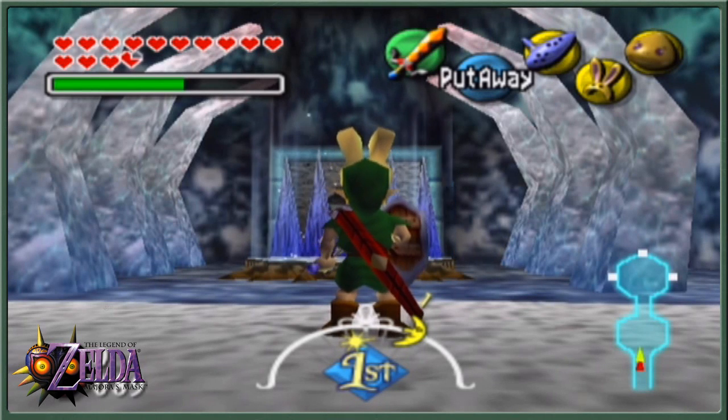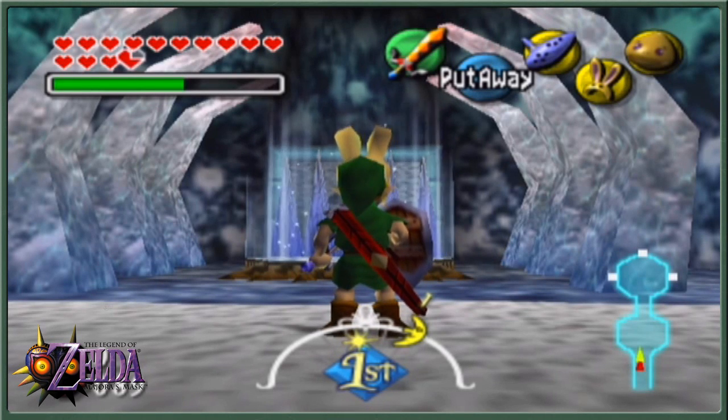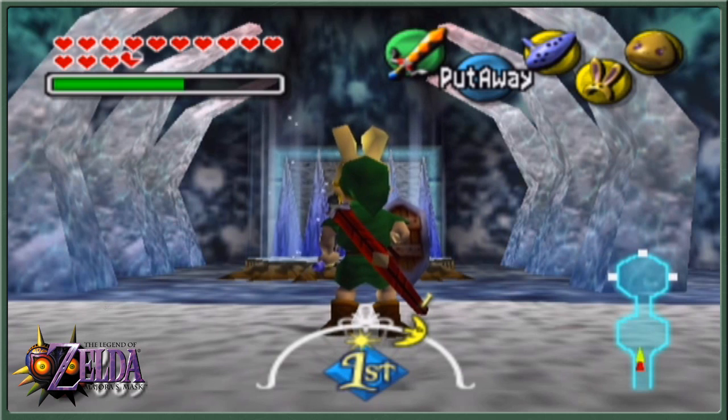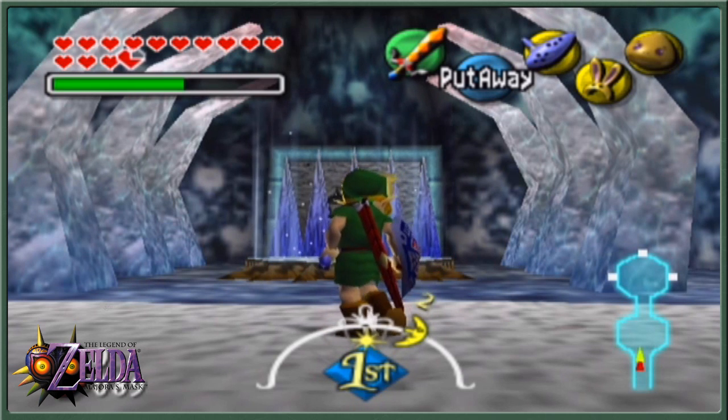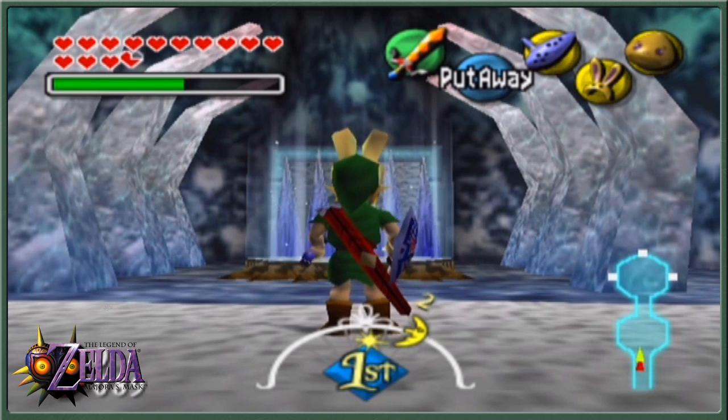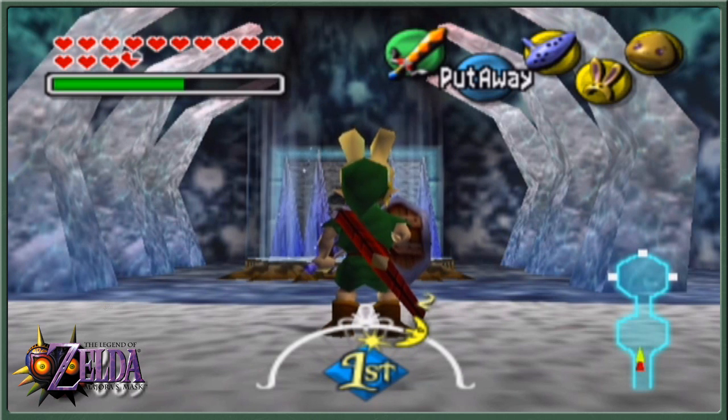Welcome back to Legend of Zelda Majora's Mask. After accidentally murdering the thief at the end of last episode, gaining the all-night mask is a little bit in jeopardy. But we head off to get ourselves the fifth frog.